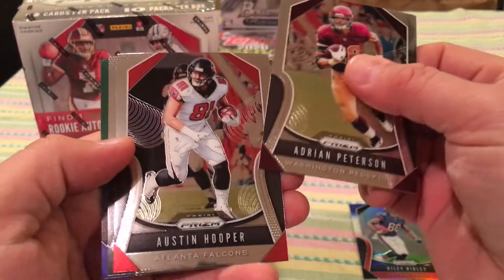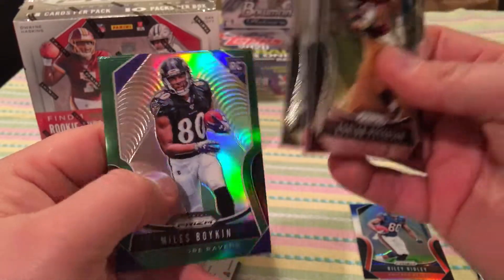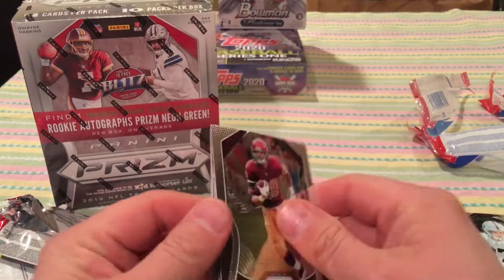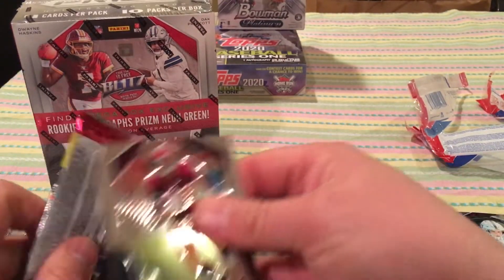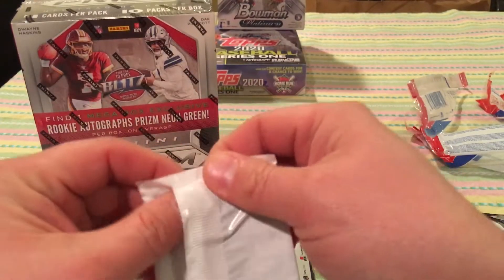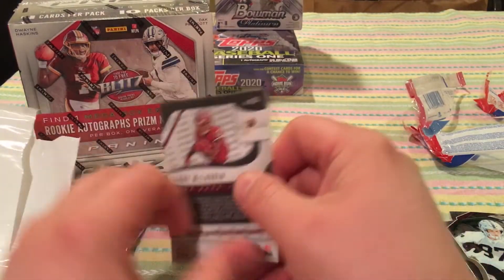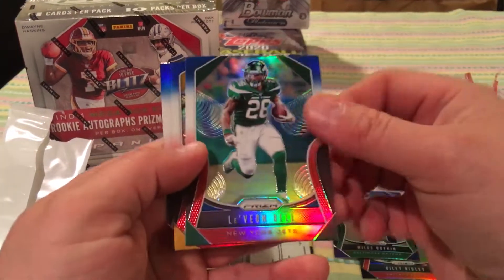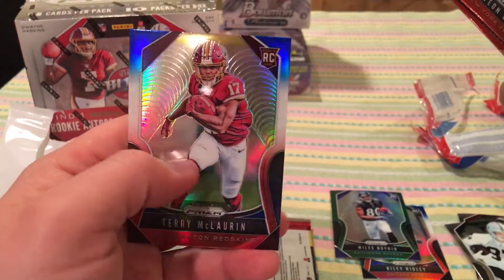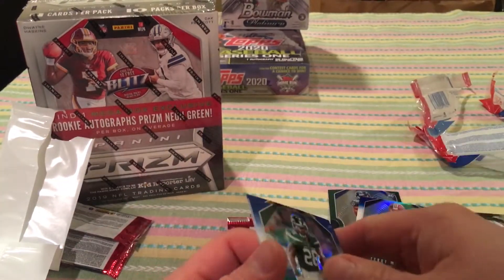Adrian Peterson. Austin Hooper. Tyrell Williams. Got a Myles Boykin Green rookie — that's pretty good. Take that. All right, let's see how we did with the patriotic red, white, and blue cards. Le'Veon Bell. Prince Wood. At least we got a rookie — D-line. And then wide receiver rookie. All right.